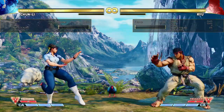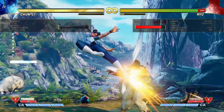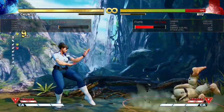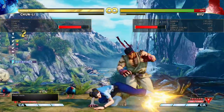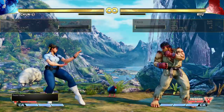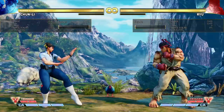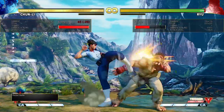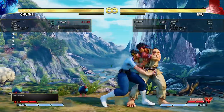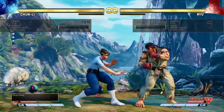Beyond that, her other combos: anytime you get a jump-in, depending on the range, you should probably just go for medium kick into bird kick to get a good knockdown. Chun-Li gets really good oki, so anytime you're landing that medium bird kick, you're getting great corner carry and oki. Off of crouching light kick, you can go for medium legs, then another crouching light kick into another medium legs - that's the end of the combo. Or do EX legs instead for a knockdown. You can also do crouching hard punch into light legs, hold down charge, then crouching light punch into light bird kick.